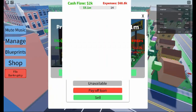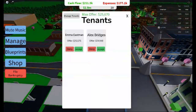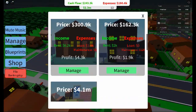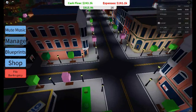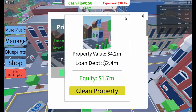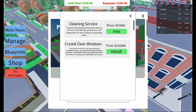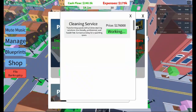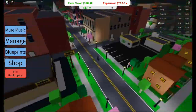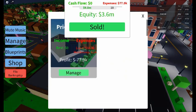If renting out properties isn't your style, you can focus on flipping houses — purchasing properties, upgrading them, and selling them at a higher price for quick profits. However, flipping requires careful management of your upgrades and knowing when to sell. Each property has its equity, which increases as you pay off the loan and improve the property. Selling properties at the right time can net you enough profit to purchase multiple properties at once, accelerating your journey to real estate domination.